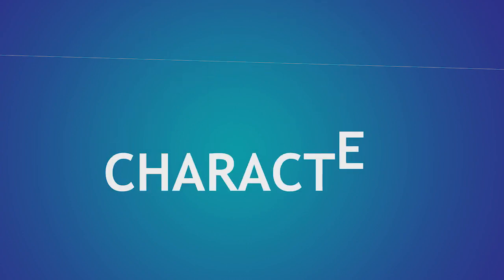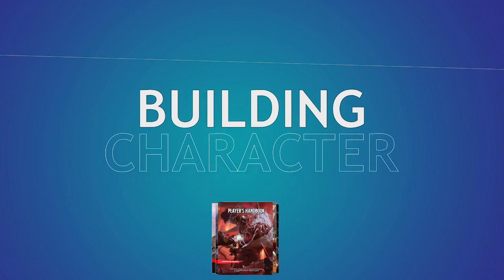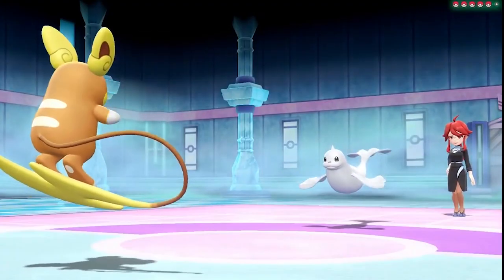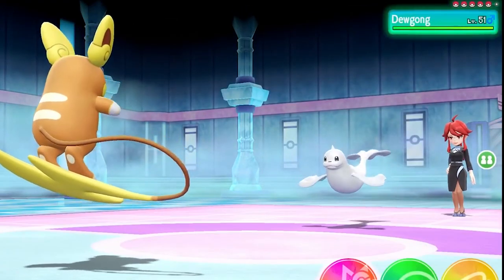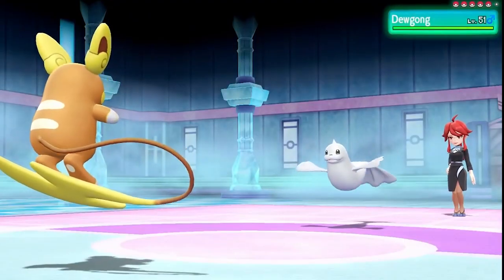Welcome back to Building Character, where we figure out how to play as your favorite fictional characters in Dungeons & Dragons. Stick around to the end of the video for input on future builds, and remember to like and subscribe. Good karma means better rolls next time you play. Probably. This week we're celebrating both the release of Let's Go Pikachu and Eevee, and next month's Super Smash Bros. game by building a Pokémon Trainer.